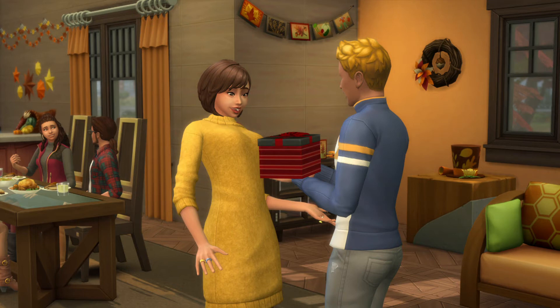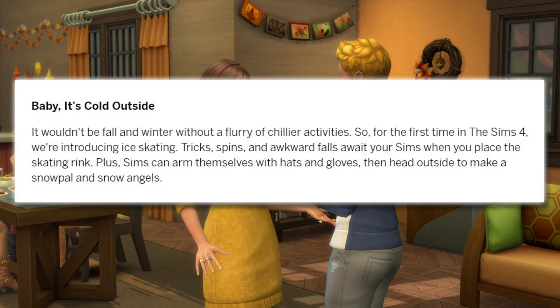Baby, it's cold outside. It wouldn't be fall and winter without a flurry of chillier activities. For the first time in The Sims 4, we're introducing ice skating - tricks, spins, and awkward falls await your sims when you place the skating rink. So we actually place it - so it's not going to pop up like festivals in City Living, or maybe it will, maybe it won't. Plus sims can arm themselves with hats and gloves, then head outside to make a snow pal and snow angels.